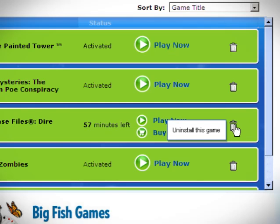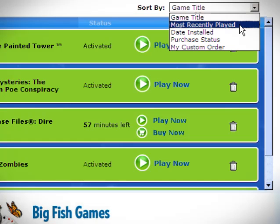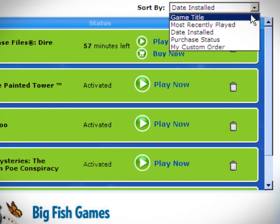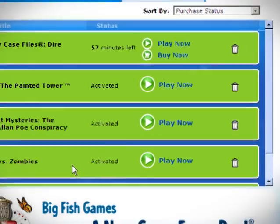You can also delete your game by clicking the trash can. Here are your sorting options. You can sort by game title, recently played, the date you installed it, or its purchase status, which puts all of your trial games at the top with all your activated games underneath.